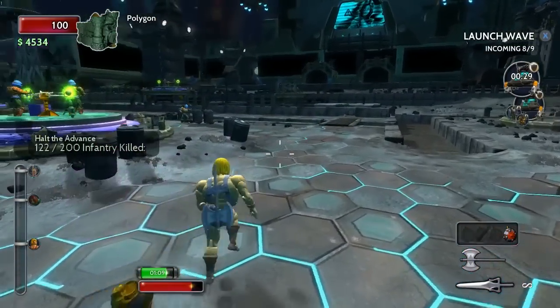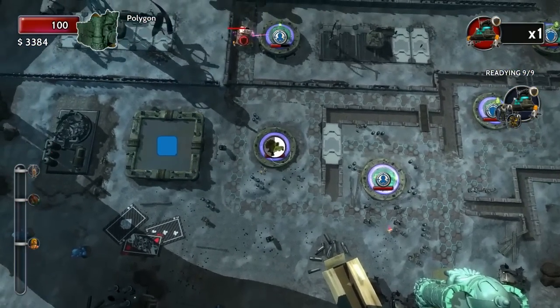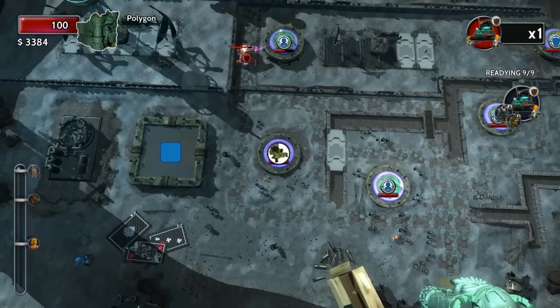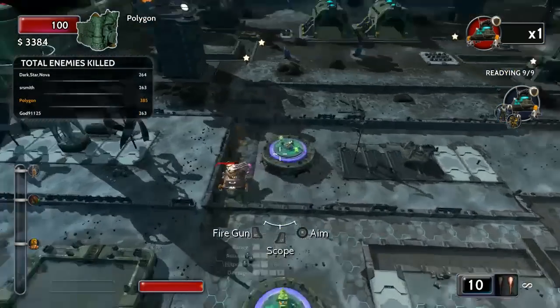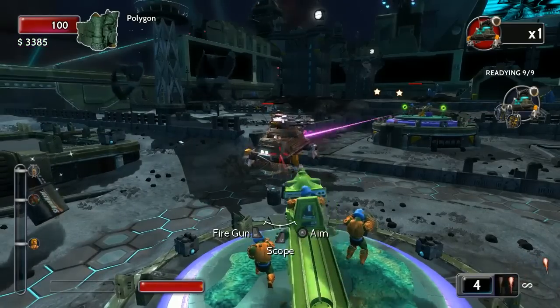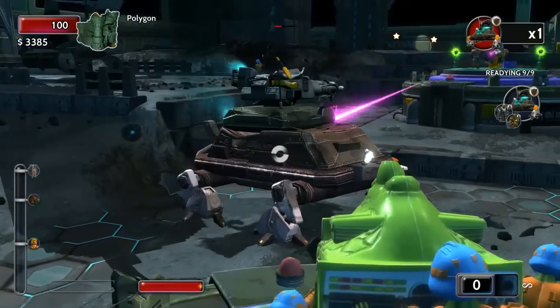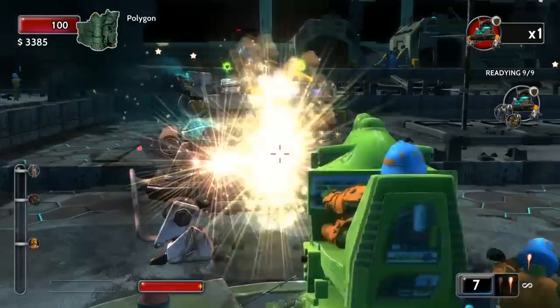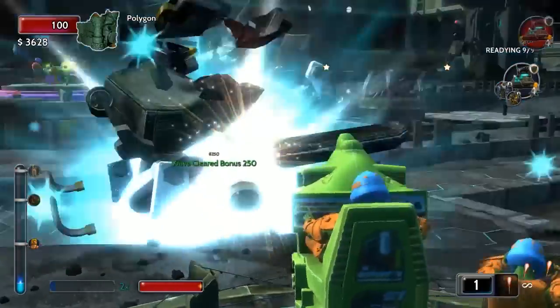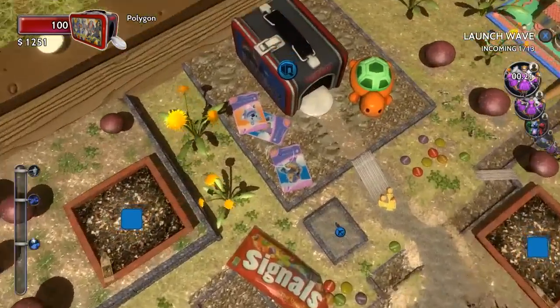Once you rack up enough points by killing things in combos using your towers firsthand, you can control the star of each toy set. It's neat, and it adds some cool twists. The towers all have a different feel. The factions feel like they have their own sort of different feel. Ezio and He-Man, especially He-Man, are more melee focused, which is kind of unique.